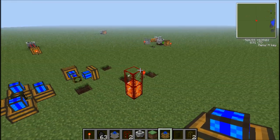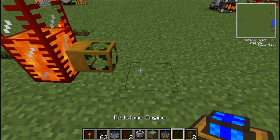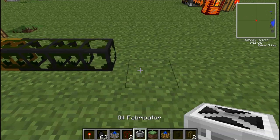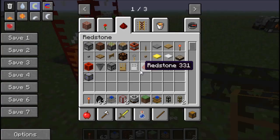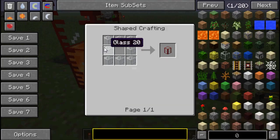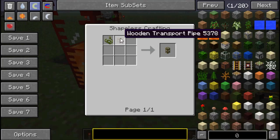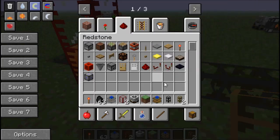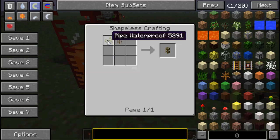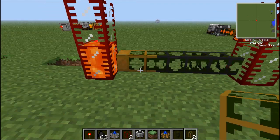Anyway, back to this right here. Sterling Engines only connect to wooden waterproof pipes, and tanks just made by glass, made by wooden transport pipe of any kind of wood, glass, and this, which is made from cactus green just anywhere on the crafting table.